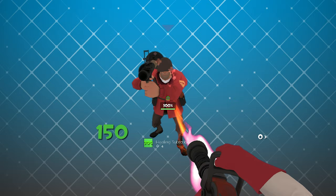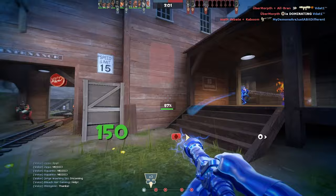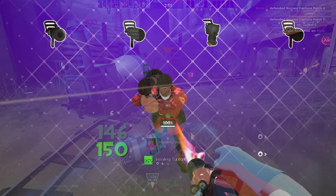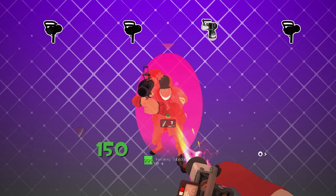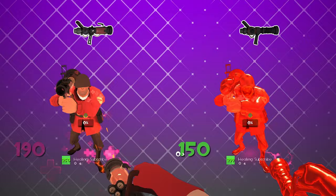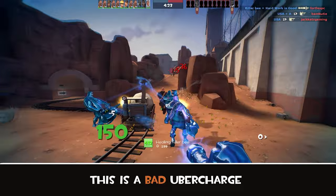So what does this coveted Uber Charge do? Right-clicking at 100% charge — or 25% for the Vaccinator — activates your Medigun's Uber Charge effect for 8 seconds, or 2.5 seconds for the Vaccinator. The effect is where the primary differences between the four Mediguns lie. All Uber Charges are extremely powerful and often the driving force in large-scale teamfights. Their effects range from 300% healing, triple damage for your patient, 75% damage reduction, or even complete invulnerability for 8 seconds. If you're really new, I highly recommend sticking with stock or using the Quick Fix. The Vaccinator and Kritzkrieg are great, but a bit less forgiving. Once you reach 100%, you can begin looking for a prime, juicy moment to use your Uber Charge.